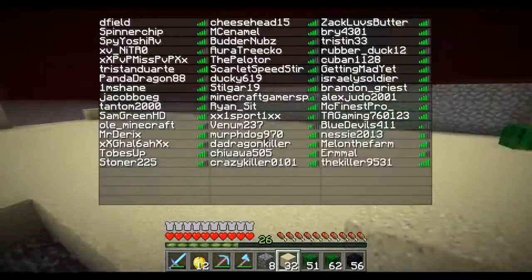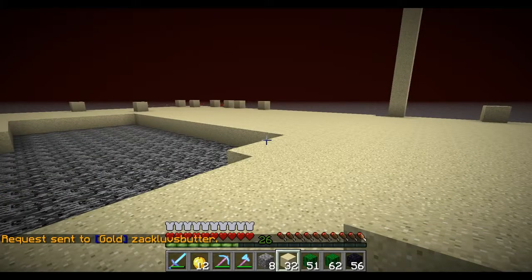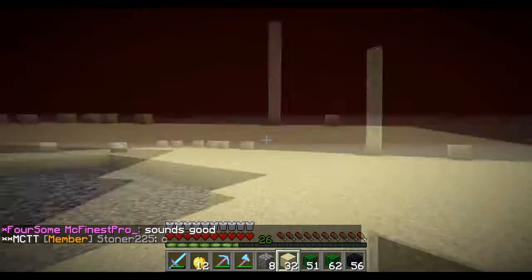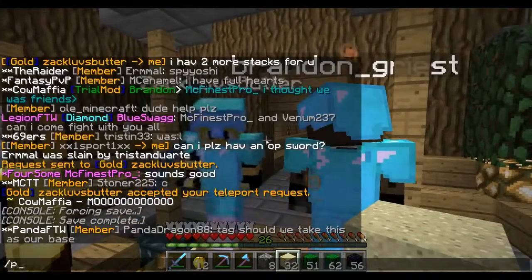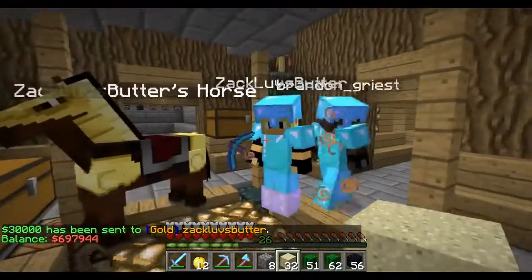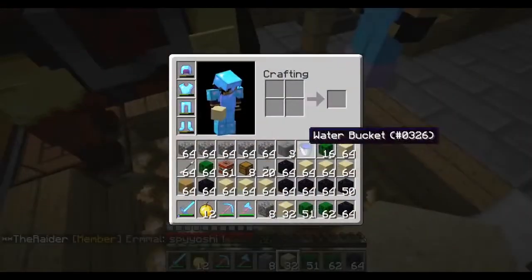All right, so MCFinest, we're gonna need your help. Somebody just told me that he's got two stacks of obsidian for me, so I'm gonna buy that real quickly. We need your help building the defenses — to put it easily, the defenses of our new vault. Let me buy this obsidian. This guy has Pays That Gloves Butter — 30,000. I still have 700,000 left, so that'll be fine.